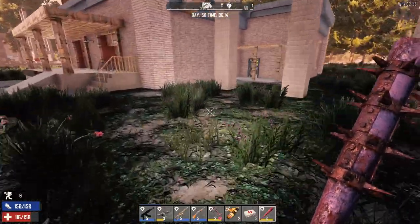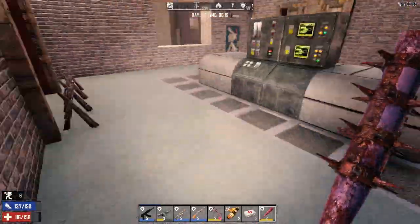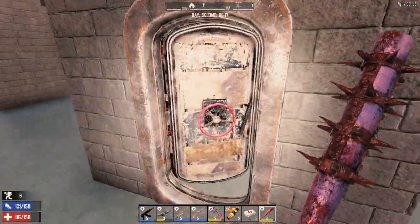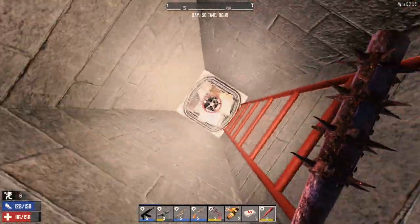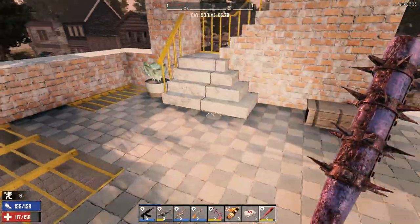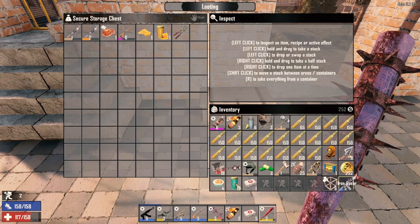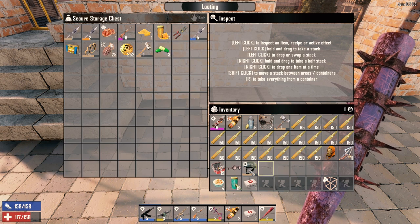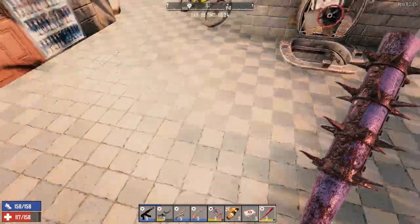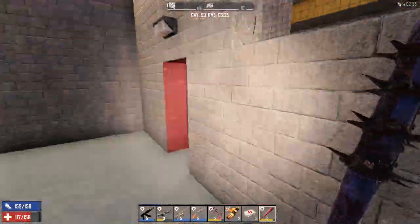Alright guys, I hope you enjoyed that horde night — that wasn't too bad actually. We didn't need to retreat to the second base. They only got through two doors and I think it was probably because they had such a narrow walkway they couldn't stack up on that door. So I think for the next horde night I'll definitely stay with this layout — I'm not going to change it up. 252 kills. Not bad. We didn't do too badly in loot, though it could have been better. I'm going to have to spend the next seven days making more ammo.